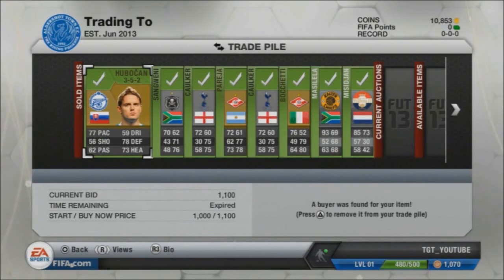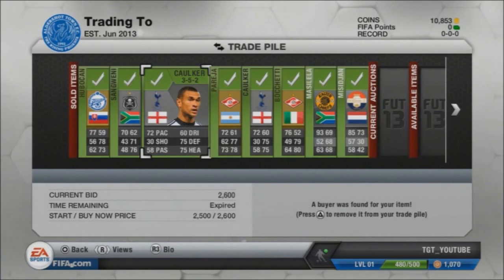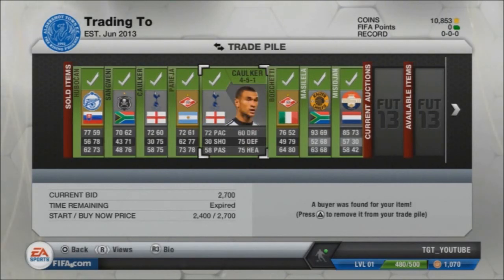Huberkan, 1.1k — he went really quick, as the Russian League centre-backs always do. Then we got Sangjueni, 550 — I made a 400-coin profit on him. 70 pace, that's the main reason why. Then Stephen Corker — this one I bought for 2,000 coins and he sold for 2,600. Slightly less than I was expecting, but profit is a profit. Then Perea, 1,000 — around 500 coins profit. And then another Corker went for 2.7k, slightly more. He looks like he'd been changed to 4-5-1, which kind of defeats the object of the 3-5-2, but it doesn't matter — I sold him, making around 700 coins on him.